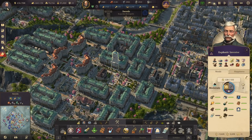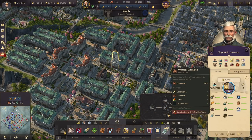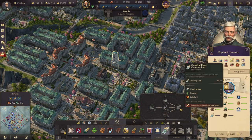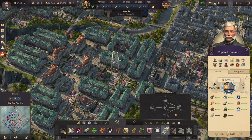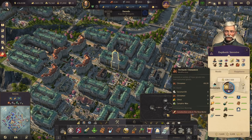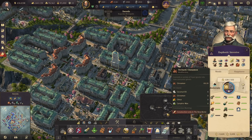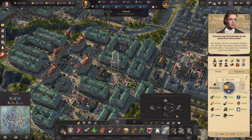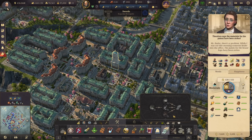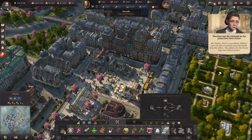We need to make chewing gum — that's going to require sugarcane and cinnamon. But if you didn't have the Tourism DLC, you wouldn't have cinnamon. I guess they've given this to people who own this DLC as well. From a design point of view, you have to account for people who might just buy one DLC.